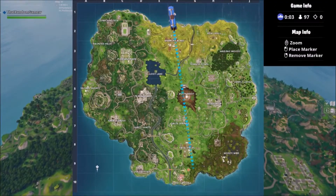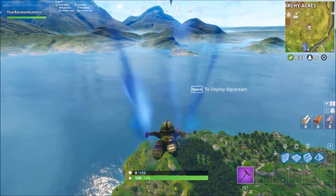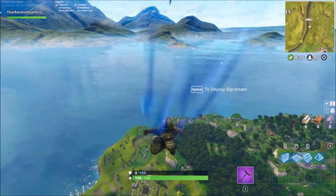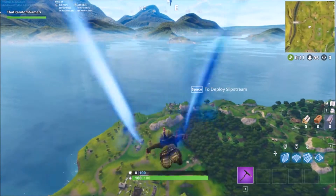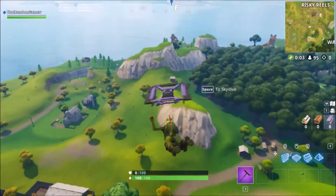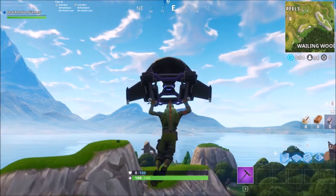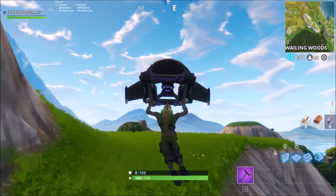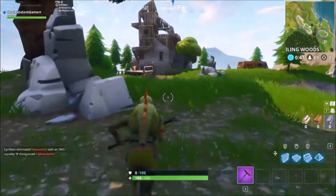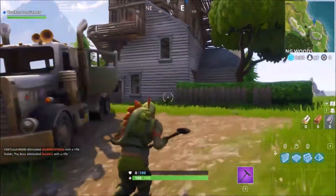Spot number two is a spot I used to go to when I first started playing the game, and it's really really fun. You can actually get up to 15 chests out of this spot if all the chests are spawned in. It's up in the top right-hand corner of the map, right next to Risky Reels. It consists of a house that you can edit, located right near the fox.